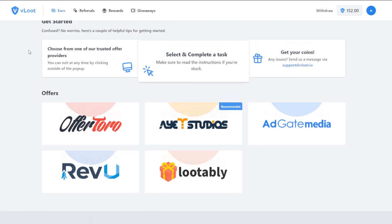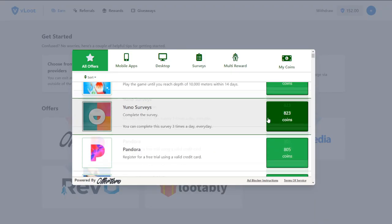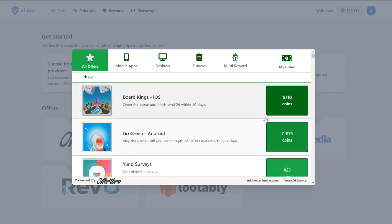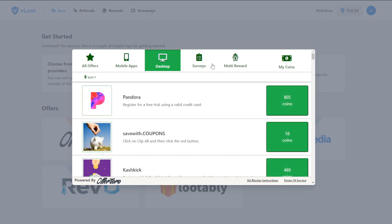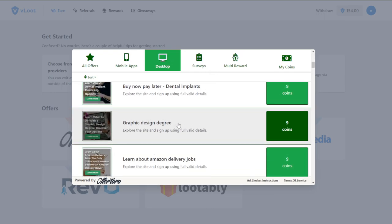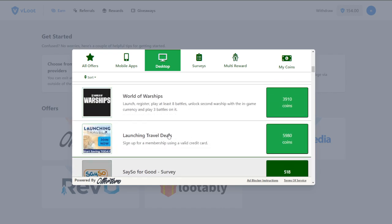The first section of Vloot to talk about is the earn section. It allows you to choose from different offer providers, each with different methods to gain free currency on Vloot that you can use to withdraw real money. Each provider has tons of different offers, so it's easy to find something you're interested in. One easy option is choosing a mobile app offer and doing it on the side while you watch investment content or Netflix.